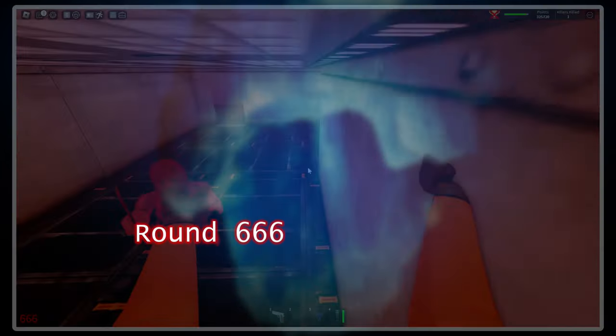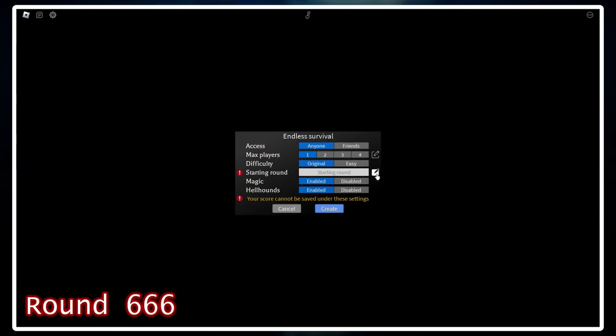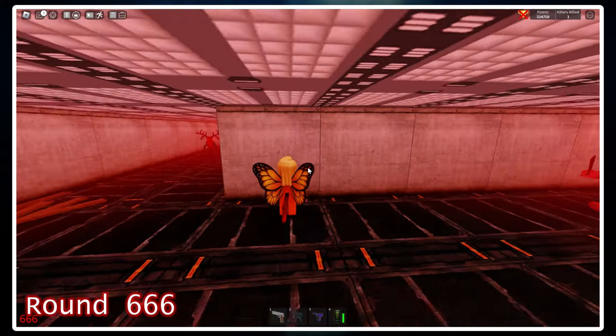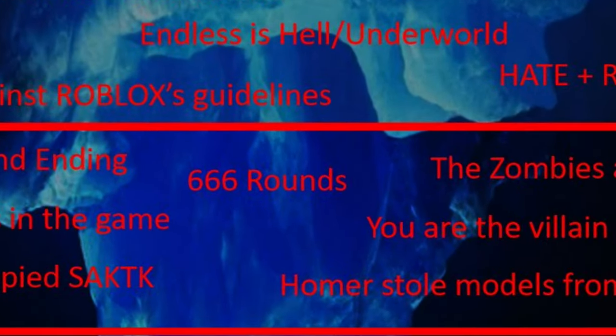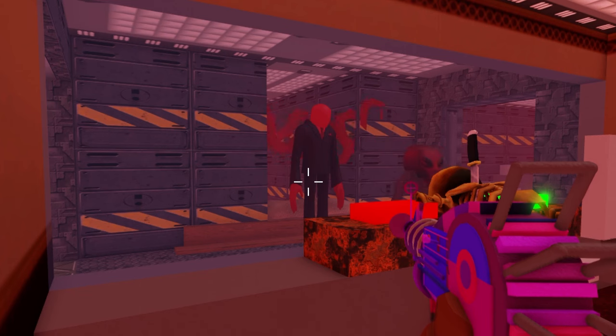Round 666 is a secret Easter egg within Endless Survival mode. For the easiest way to access it, simply enter a VIP server, head to the round select option, and type 666 for the starting round. You'll then be teleported to, well, heck I guess — 666 is the devil's number, and with this Easter egg in the game it kind of gives evidence to Endless Survival being some kind of hell or underworld. Did you know that Round 666 only exists in the game today because of my previous Saktik iceberg video? The creator of that iceberg decided to put Round 666 on it as a joke, Homer saw the video, and decided to add it to the main game as a real thing. I am the only reason this Easter egg exists today.